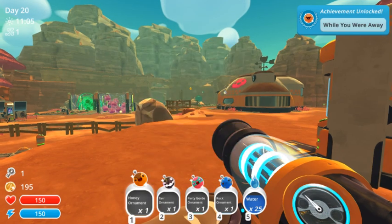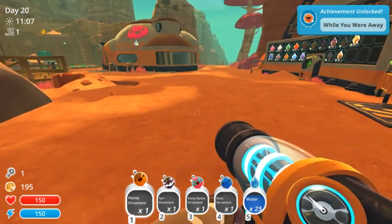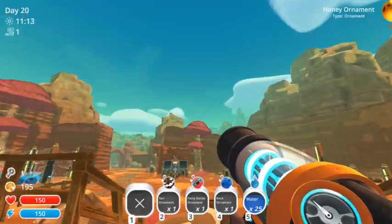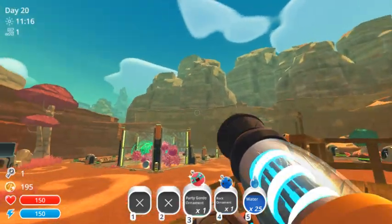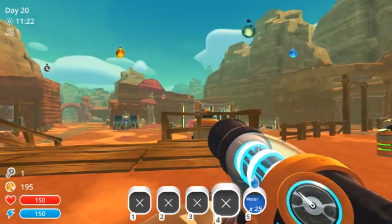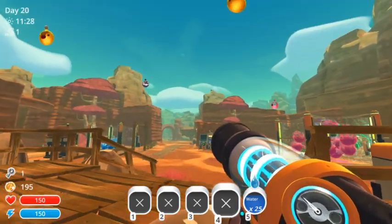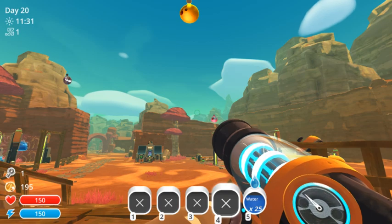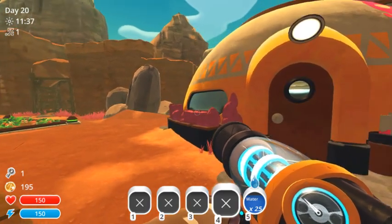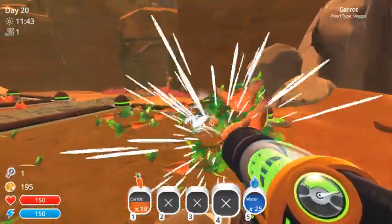Hello and welcome back to Slime Rancher. Today we just got back from Mossy Blanket and all that it offered. I think that looks pretty cool — we should keep spreading them out just as far as we can. Let's see, do we want to spend some money? Yeah, let's clean up real quick and then we'll go exploring.